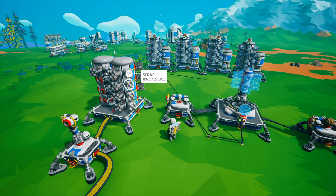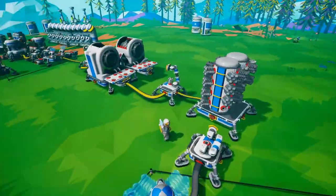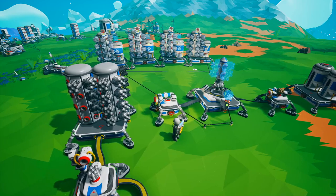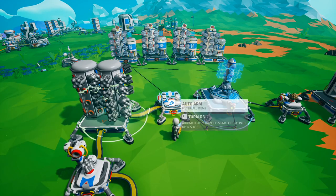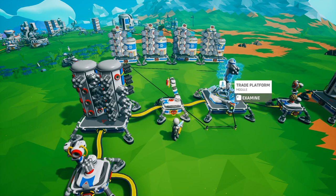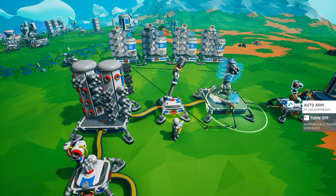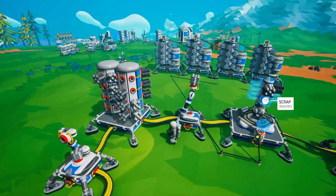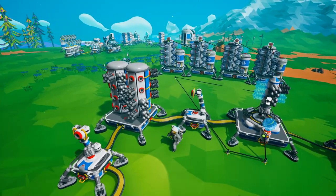It's absolutely possible to have automatic scrapping and automatic trade platform running at the same time. If I connect the power and turn these auto arms on, they're going to automatically fill up the trade platform and wait for the final output.